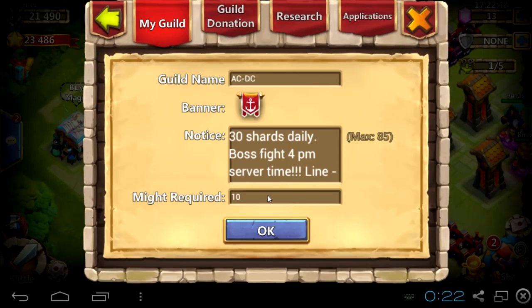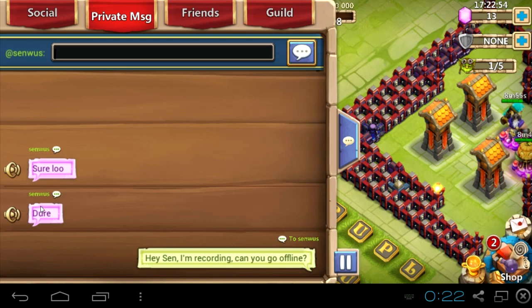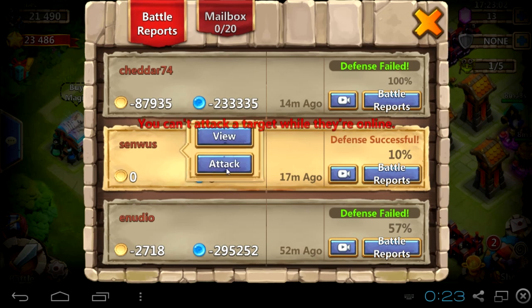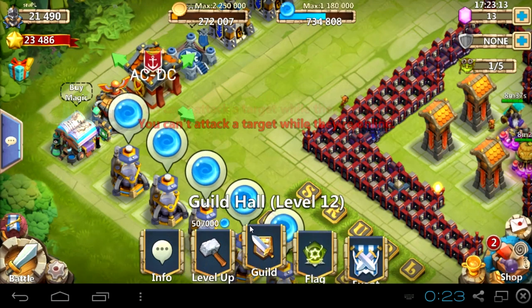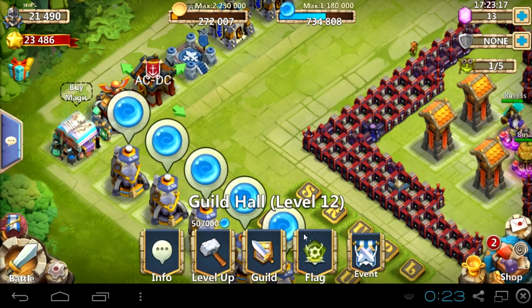He doesn't need to go offline — I will just use the search bar to search his page. This is something that will make your life much easier than before using this method, because before you had to find from your smurf account your main, attack yourself, and then re-attack. Now I can just search his page, attack Samus, and he'll re-attack me.